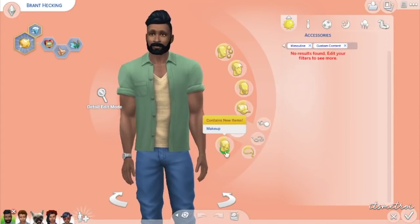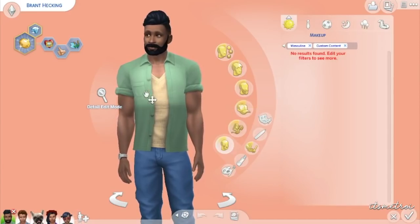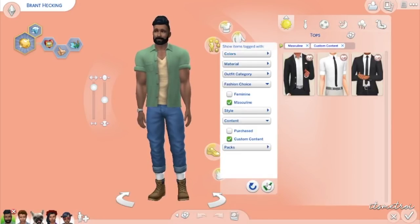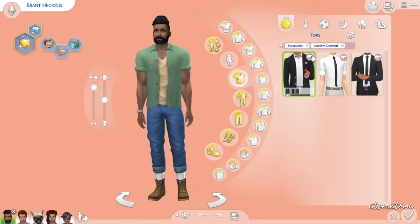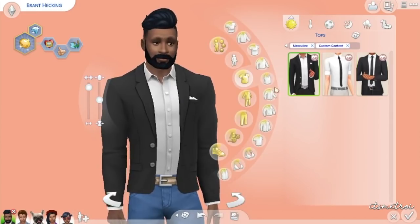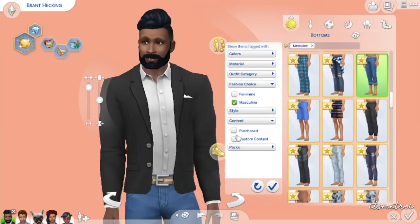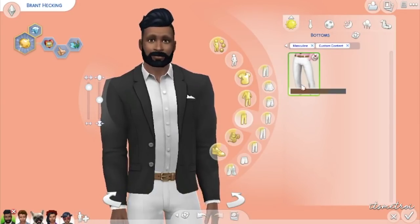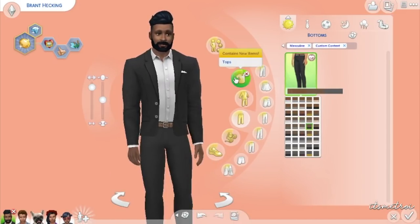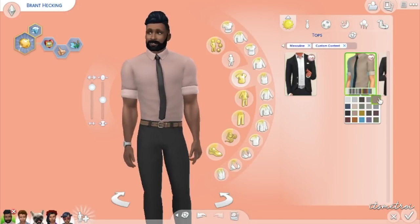There's a little gif showing what's exactly in the pack but I want to see for myself. Going into custom content - oh my god, they have their own little logo right there. It looks like we have some wedding stuff. I can see some matching pants - you get like three shirts and a pair of pants for the men.